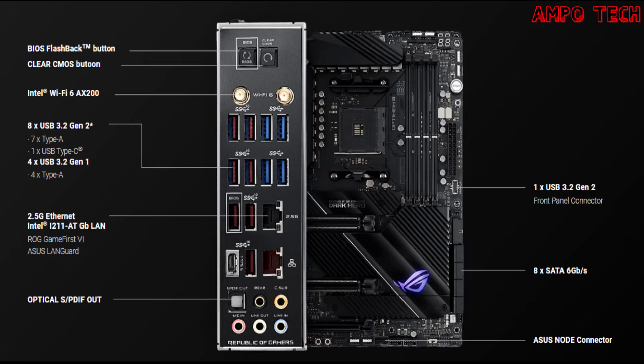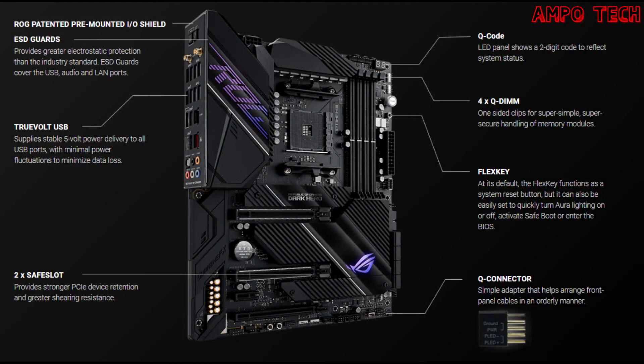For high-performance networking, the board includes onboard Wi-Fi 6 (802.11ax) with MU-MIMO support, 2.5 Gbps Ethernet, and Gigabit Ethernet, both with ASUS LANGuard protection and support for GameFirst 6 software. It also has a five-way optimization feature providing automated system-wide tuning with overclocking and cooling profiles tailored for your rig.